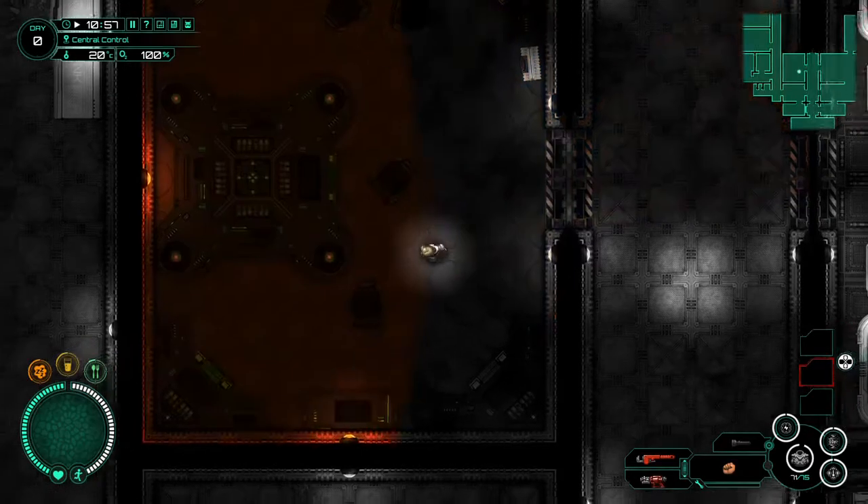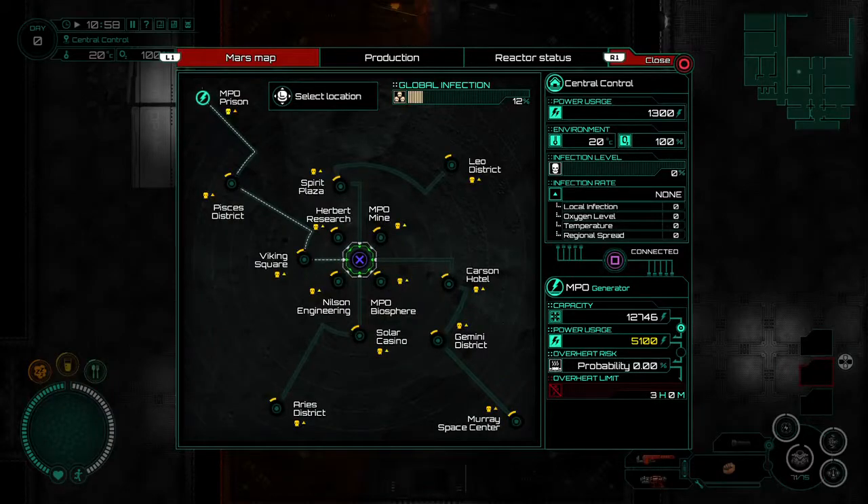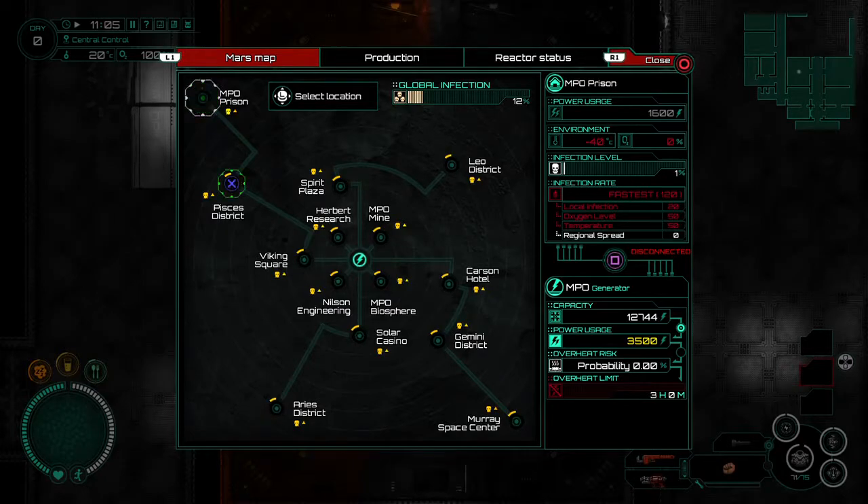Thank you, Captain Roger. From this map we can see how power is looking, what our capacity is, our usage, various infection levels and all this stuff. What I'm gonna do is actually power down the prison — that'll give us a little bit of power for usage here. We're gonna disconnect the prison. Where are we gonna go first? We're not in the prison anymore, so it doesn't really matter.